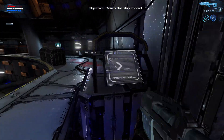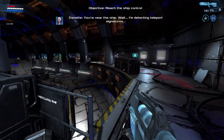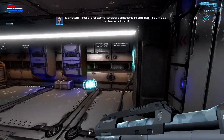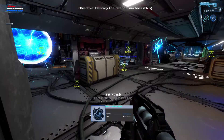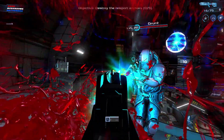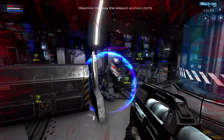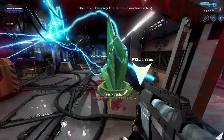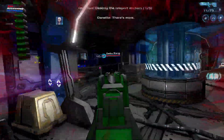Whoa, this is a big area. It's a boss. You're near the ship. I'm detecting teleport signatures. There are some teleport anchors in the hold — you need to destroy them. Yeah. Now we're gonna see. Let's go!